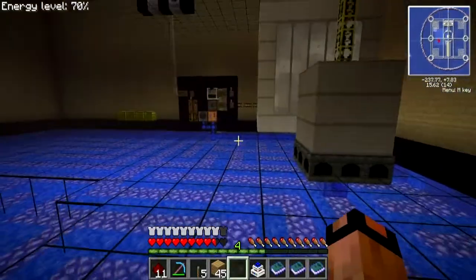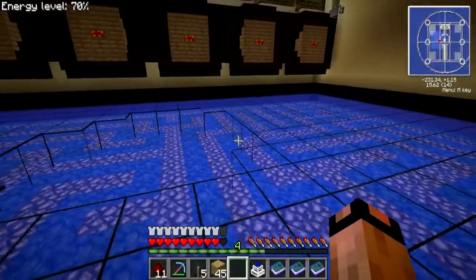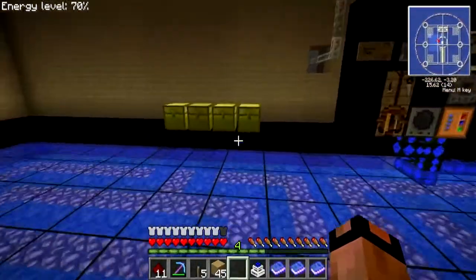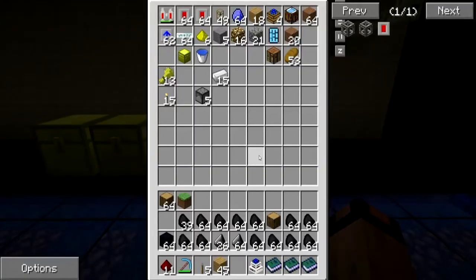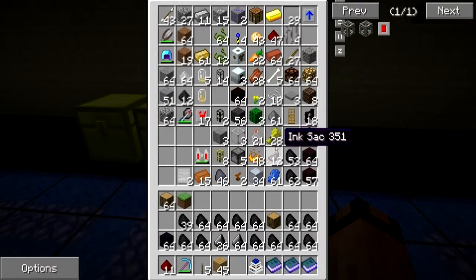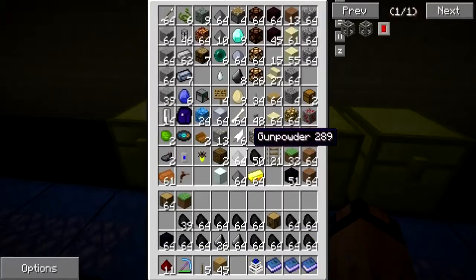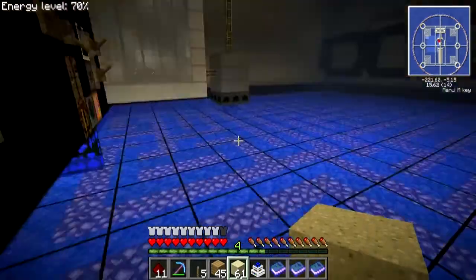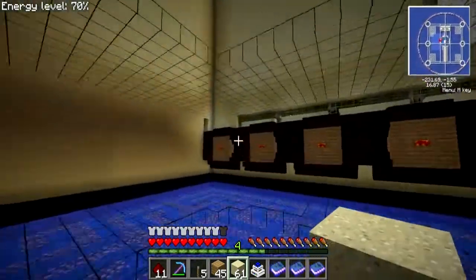Thank God for that gravity chestplate. The lighting level is not the best in here, so I'm definitely going to have to improve that. Some wrath lamps ought to make that difference when I can get around to it. Let's see if I have some glass. I don't really — I'll have to get some. Do I have sand? Yeah, I've got sand. I can always do that. Let's go up top and do that right quick.